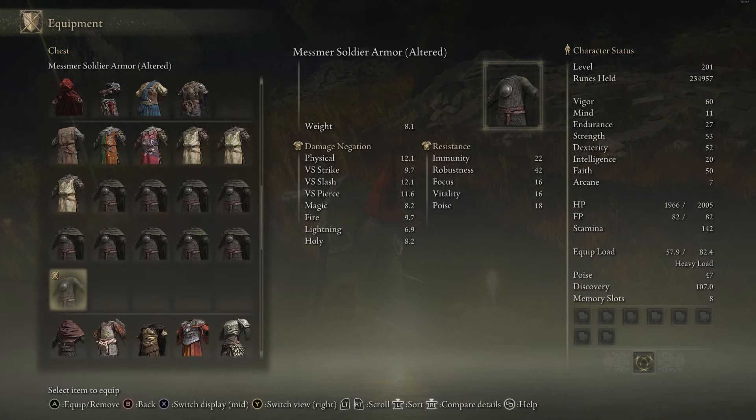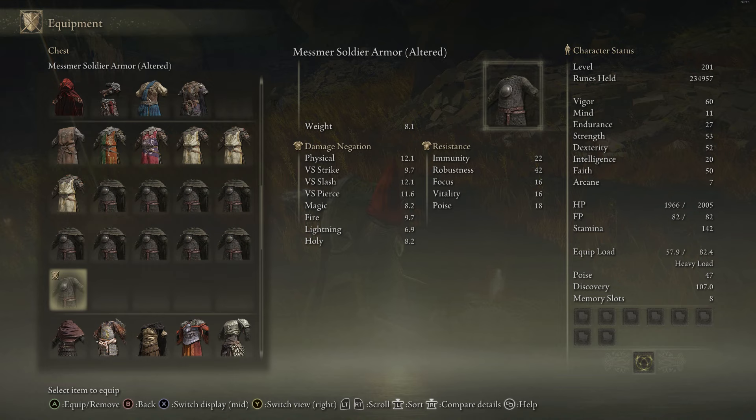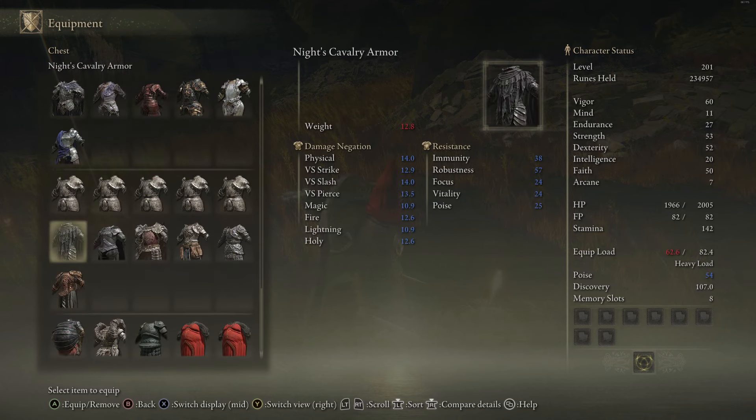This chest piece normally before you alter it is 9.2 weight at 18 poise points, which is basically standard. My quick rule is to multiply the weight by two — if the result is under the poise value, it's a good poise piece. Anything over that threshold has poise inefficiency. For example, this piece is 10.6 weight with 21 poise, right at the cusp. This other one is 8.1 weight — 16.2 — well under 18 poise, so that's solid. That's how I always pick my armor sets, and my current favorite is this one.